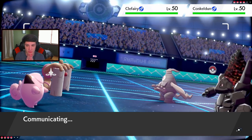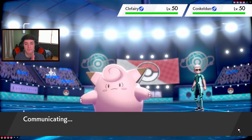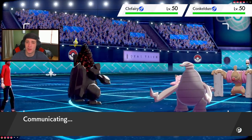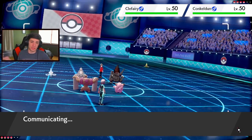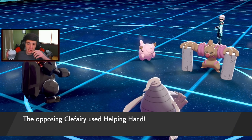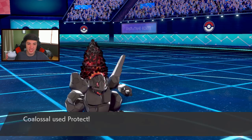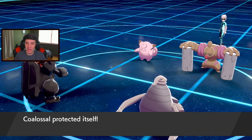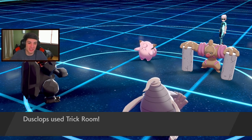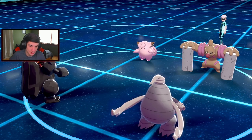I could protect turn one and see what he does - yeah, I'm going to protect and then go into Trick Room. I gotta get my Bulldoze off soon to proc the Weakness Policy. I don't really see Conkeldurr doing too much - he might Dynamax turn one and try to boost his attack with Max Knuckle. Let's see - he goes for Helping Hand to Coalossal, but we protect! Free Trick Room for us - that's huge! We get the Trick Room up.